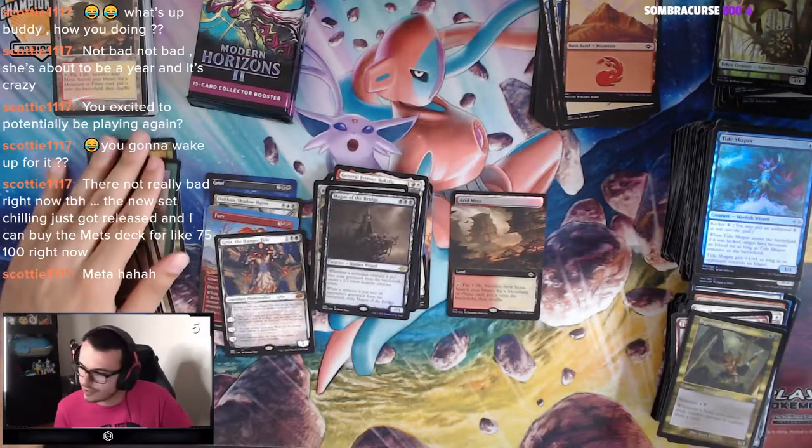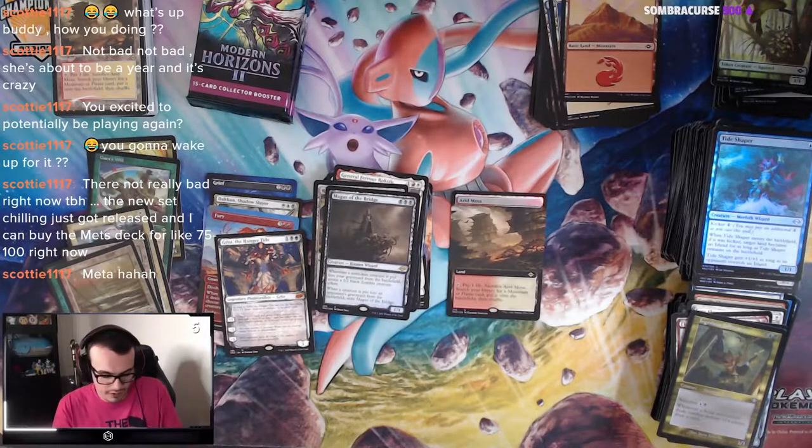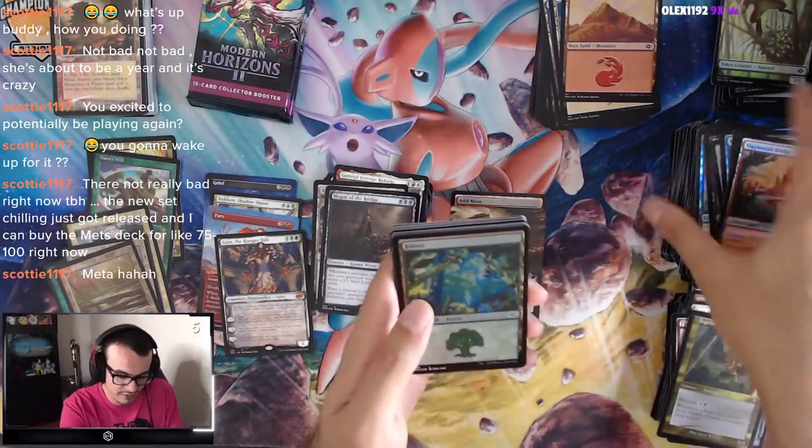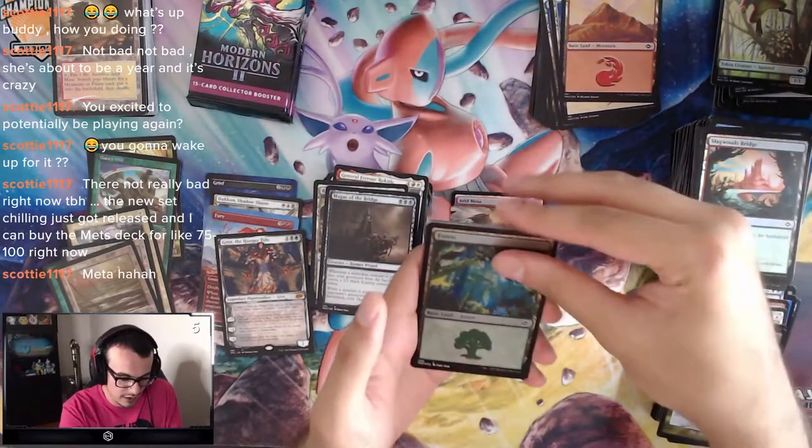So we got two Marsh Flats right here, but just one Arid Mesa. Where are my Misty Rainforests and Scalding Tarns, man? Where are you?